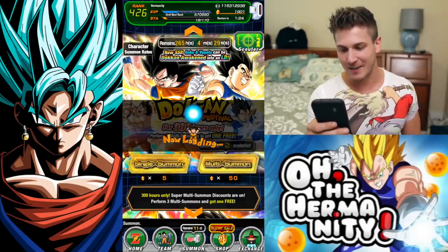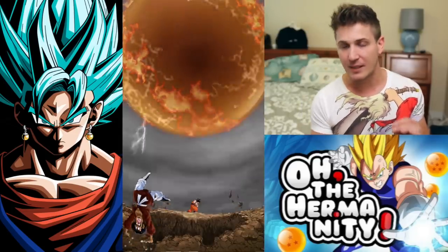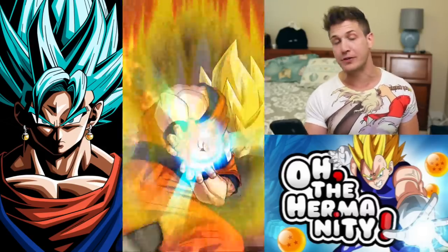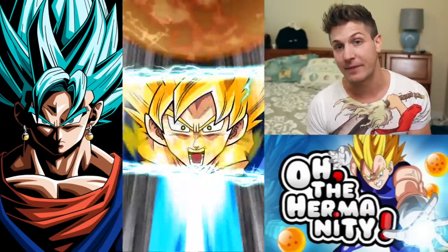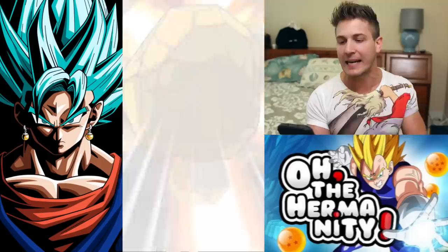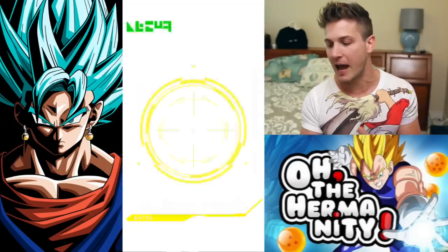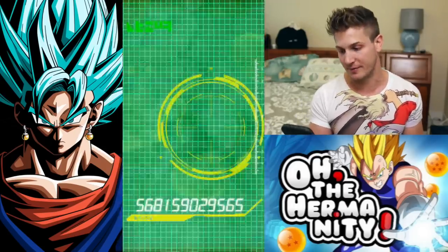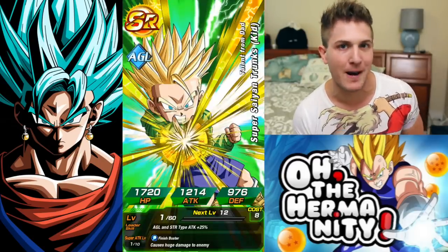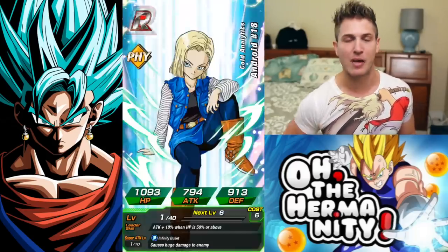In the future, instead of taking all my dupes straight to the Baba shop, I'm going to try to get both versions rainbowed so I can do videos showcasing both at the same time — showing what they can do at base stage and at TUR stage. From the way these summons are going, it looks like the Majin Saiyan is going to be one of the first ones I do because I've been getting so many of him. Alright, we've got plenty of stones — we're not leaving this video until we get our LR Vegito.